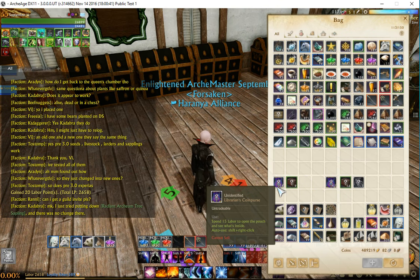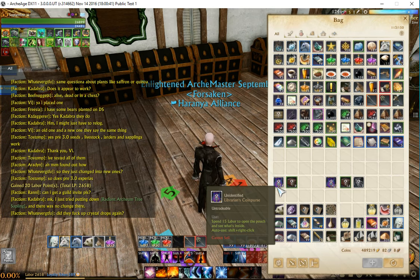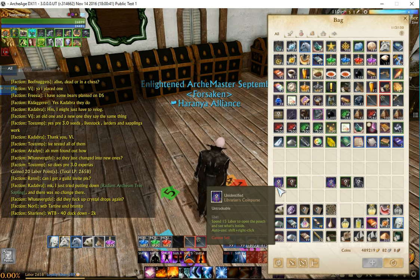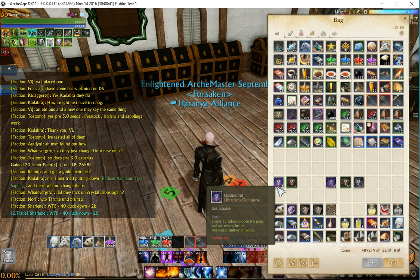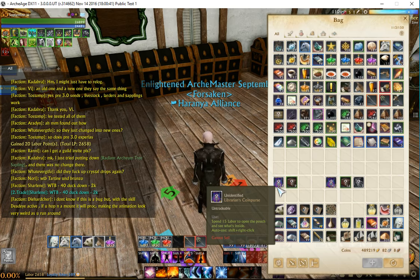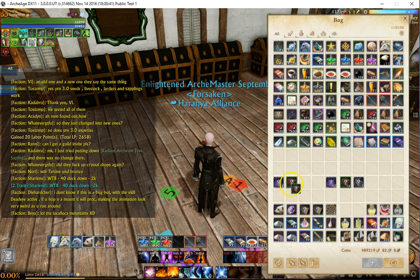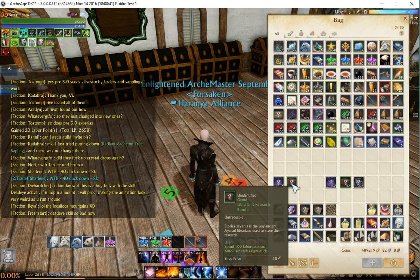The average drop rate on the Floor 1 mobs was about 90 copper each. There was no labor cost — it was just straight-up kill them. The drops ranged from 60 copper to a little over 1 silver per kill, averaging about 90 copper per mob. Out of 120 kills from the first floor, that's the Librarian Coin Purses — I received 54 of those and 9 research bundles.